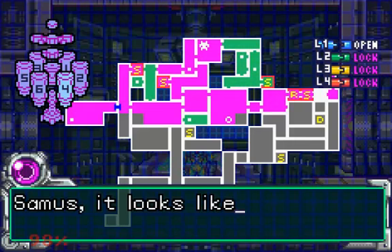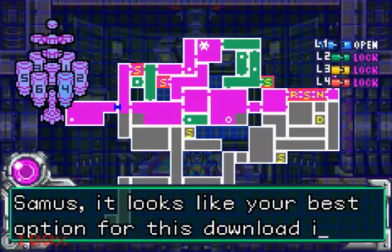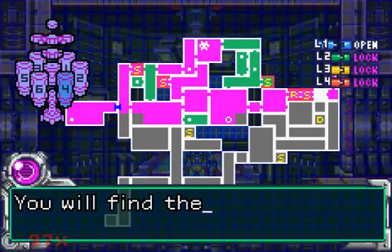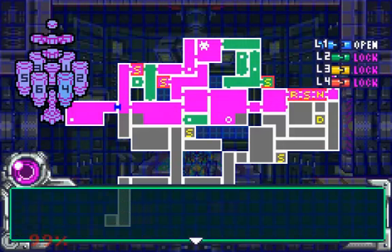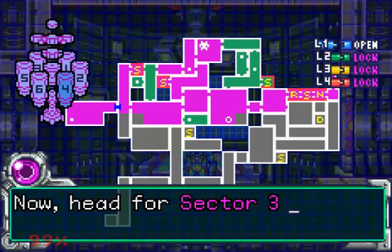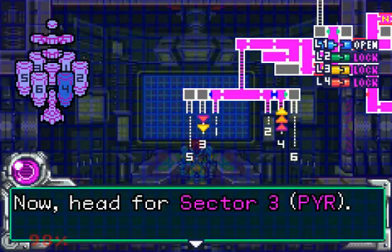Samus, it looks like your best option for this download is in Sector 3, Pyro. You will find the Pyro data room on your map after using the navigation there. Now head for Sector 3, and it's going to show us where to go.